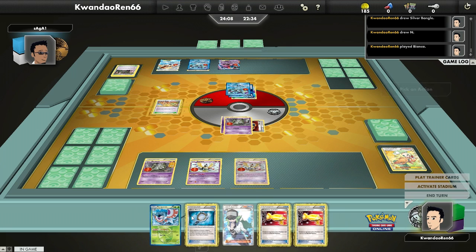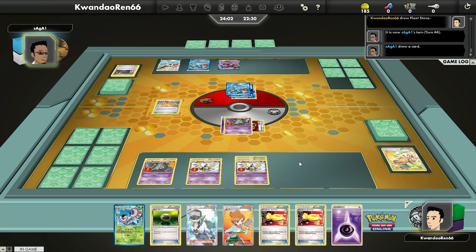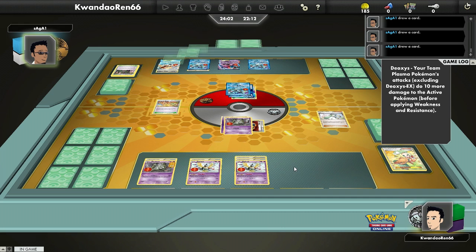I didn't think I was going to draw into a Mirror anytime soon, because now I can't put the Mirror on the active Trubbish to protect it from nearly everything in this man's deck except for Keldeo. The new item Silver Mirror prevents any damage from any Plasma Pokémon. Keldeo is the only non-Plasma attacker — Kyurem is Plasma, Deoxys is Plasma — so he put a DCE on Keldeo because that's the only attacker he has available.